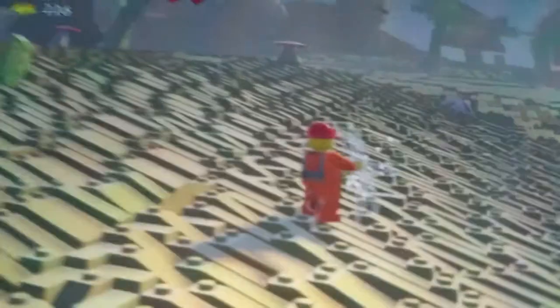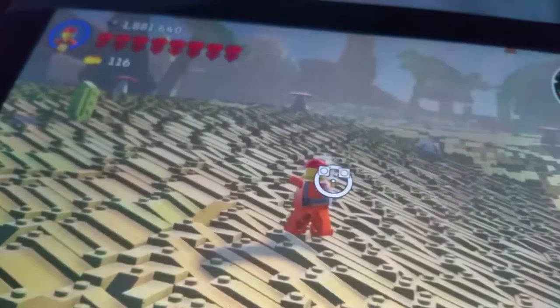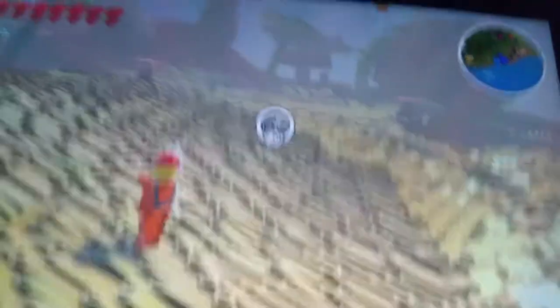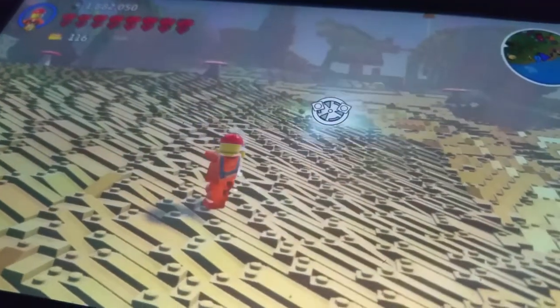Next up we have the crystal bow. Let's see this cactus over here. Let's shoot the skull — and you can see it explodes in crystals.